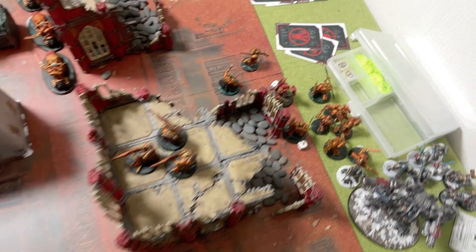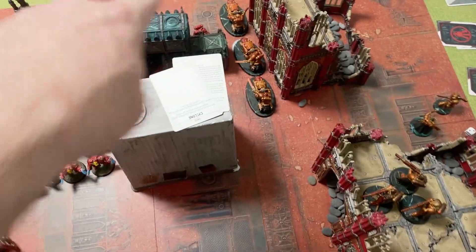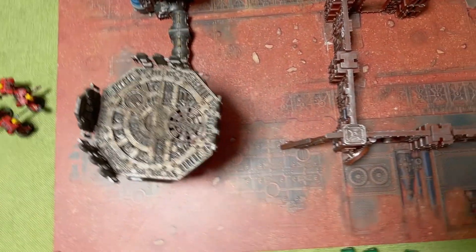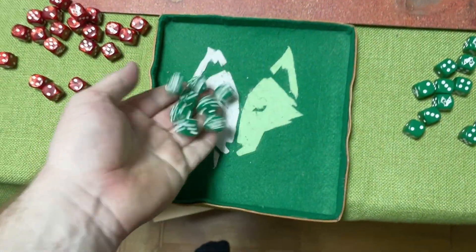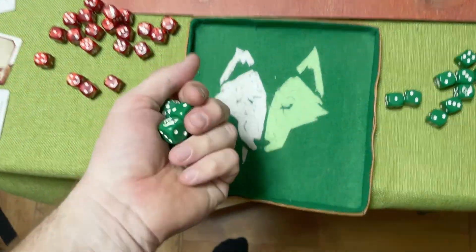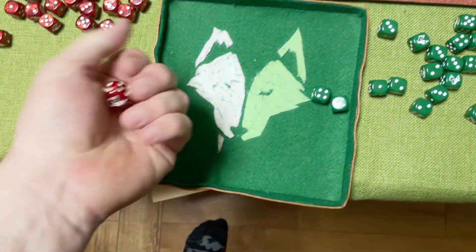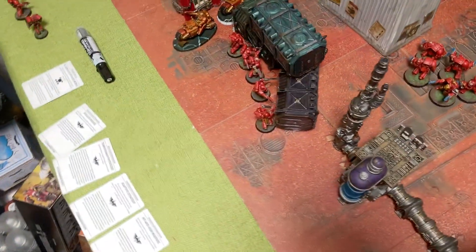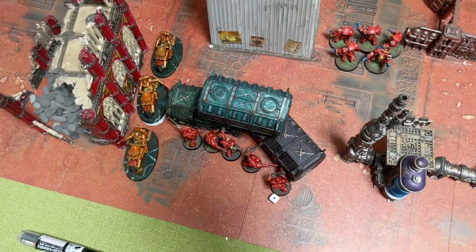Going into the shooting phase in Tactical Doctrine - the two that can shoot in there, one at the back you can't see, hopefully soften them up. Two shots, hitting on threes, wounding on fours - just the two, four-up saves. We manage to put a singular wound on one of them.